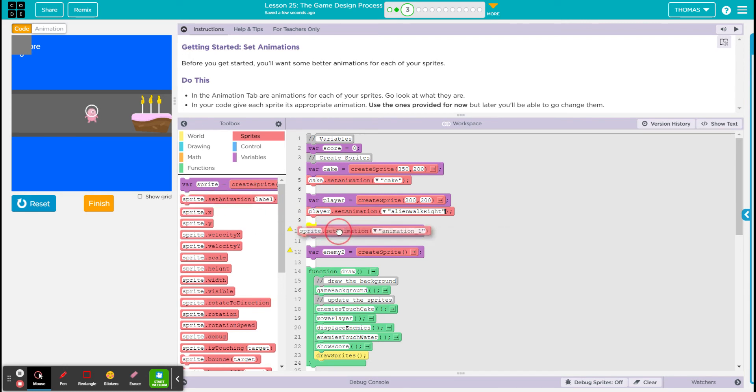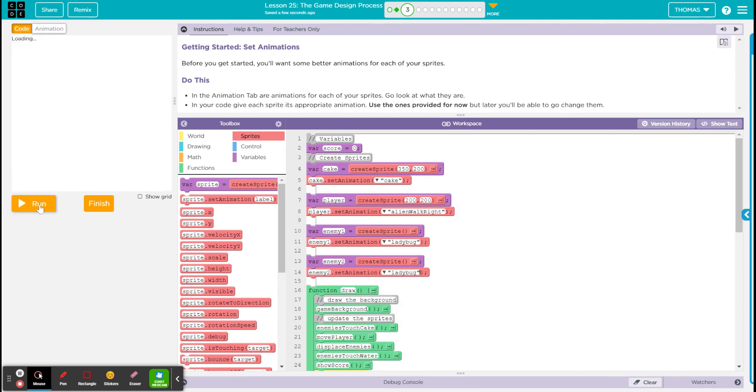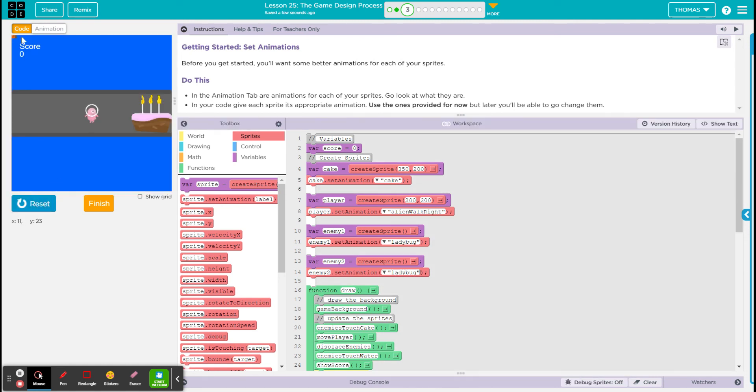We have two more to set and these are ladybugs. We can see that they're not in the exact right spot, but we're gonna worry about that later. That is bubble two — we set up all of our sprites.